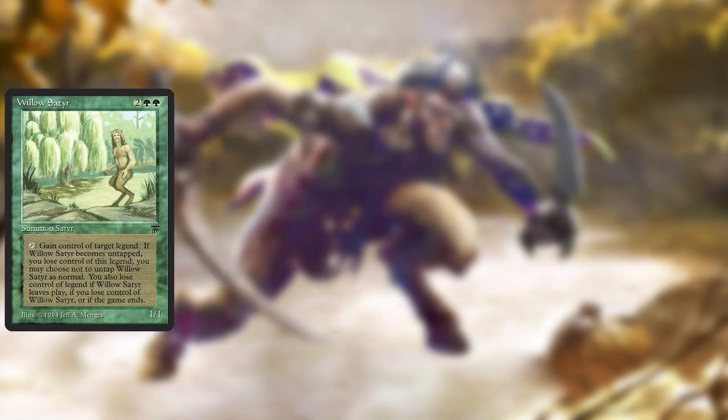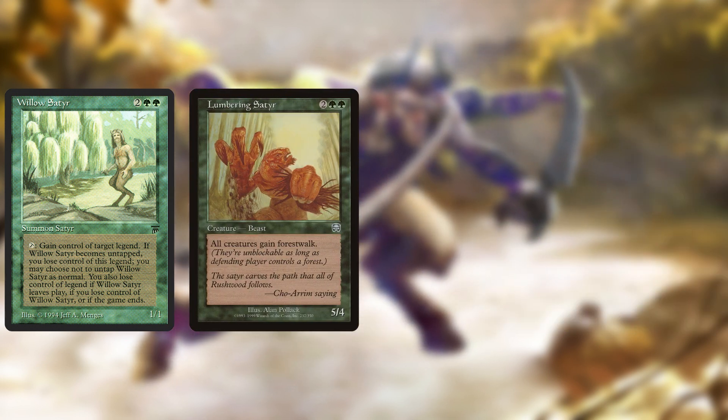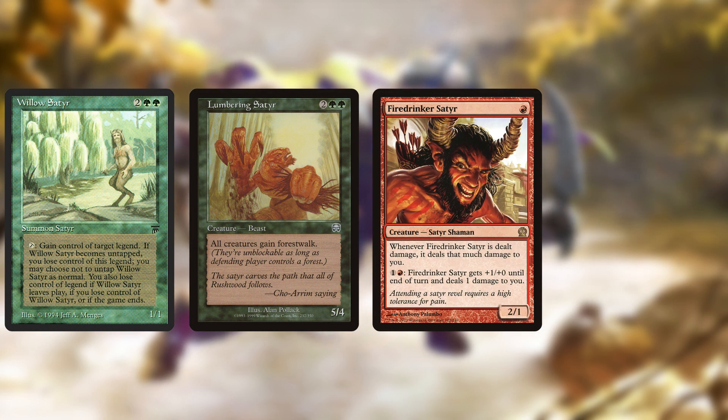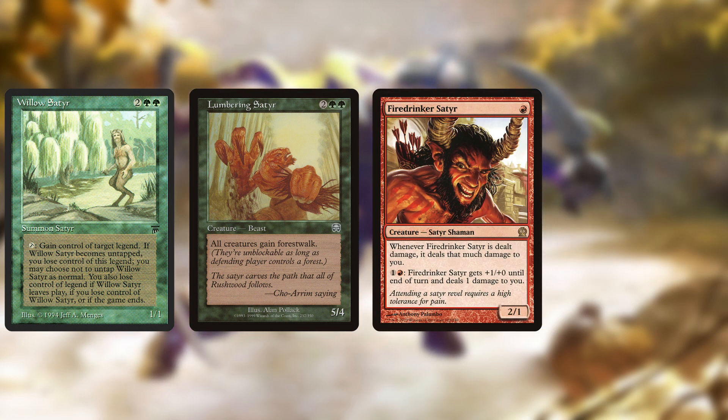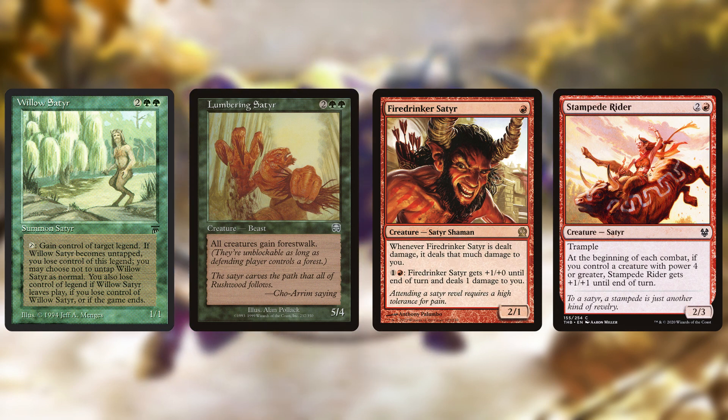The first ever Satyr was Willow Satyr, printed in Legends in 1994, with a second Satyr, Lumbering Satyr, printed in 1999. It wasn't until Theros in 2013 that the tribe finally got a decent number of members. More recently we've seen a bunch more printed when we returned to Theros in 2020, but no more since then.